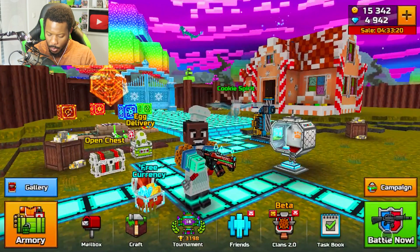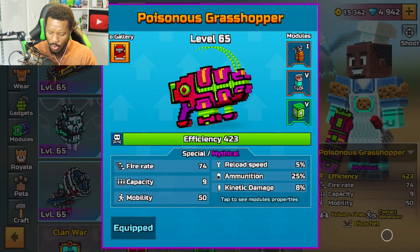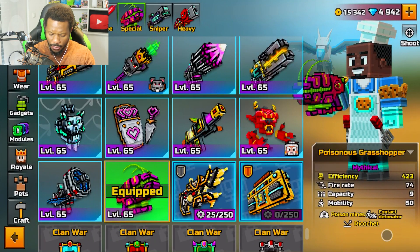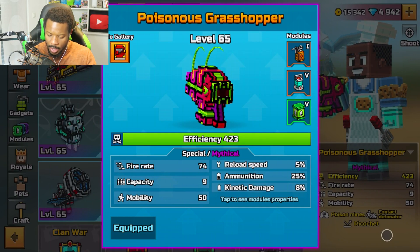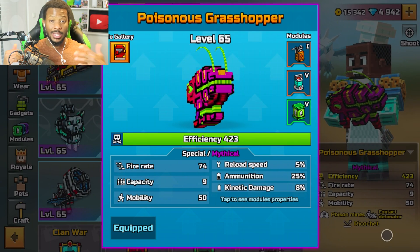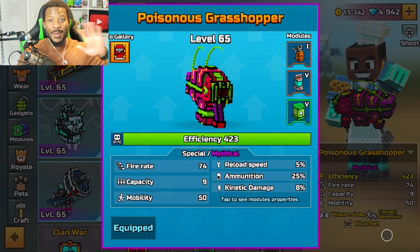All right ladies and gentlemen, I think that's gonna wrap it up for the Poisonous Grasshopper. Let me know what you all thought — it was very interesting to use as a Special. I don't know why I kept calling it a backup during gameplay, but it's definitely a Special. It reminded me of the Laser Cycler for some odd reason. Thank you all so much for tuning in — if you enjoyed it feel free to leave a like and share it, subscribe if you're new. The top comment with the weapon you want to see me play will be featured in the next episode — see you then!